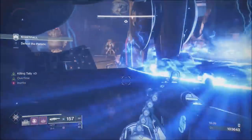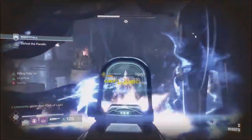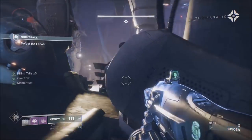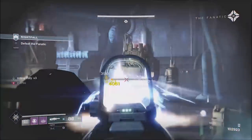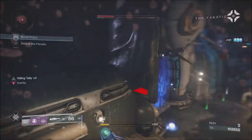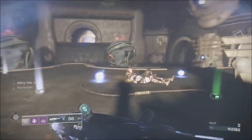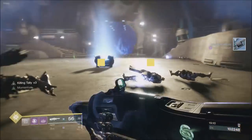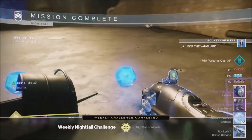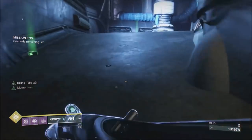Learn from my mistake — I got myself into a position where I could get surrounded by arc. Fortunately I managed to get out of it. It might look like I'm running for no reason, but that's why — he's going to throw arc at your last position and you could end up surrounded, like I did. Fortunately, Killing Tally let us finish him off. We only got just about 104,000 — 19-minute run. You've got to be quick through this strike.